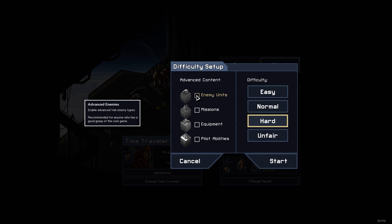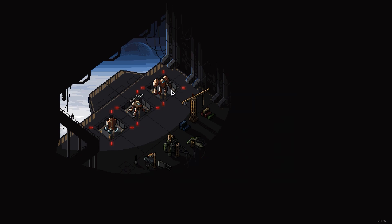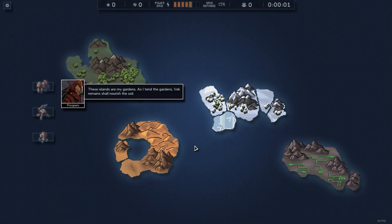Advanced content — yeah, we'll do advanced enemies. We're gonna do everything, but we're probably going to do normal difficulty for now. There's an unfair difficulty mode now, but since this is the first time I'm using this squad we'll go normal. If you guys want to see hard mode we'll switch to it. This game is great, I'm so excited to play this.